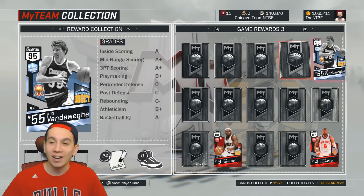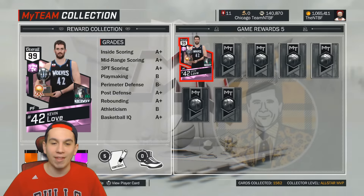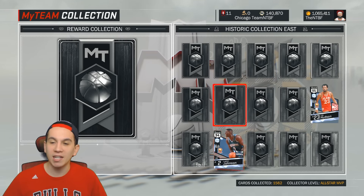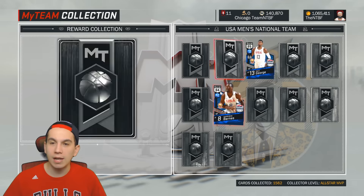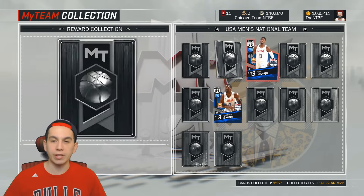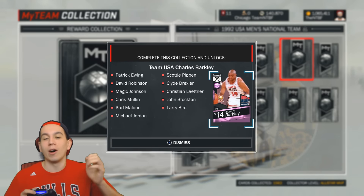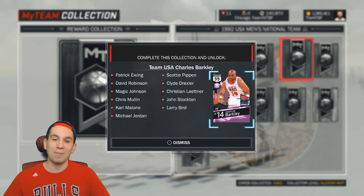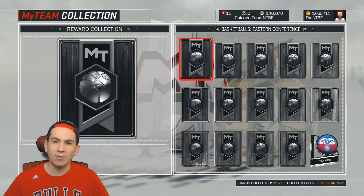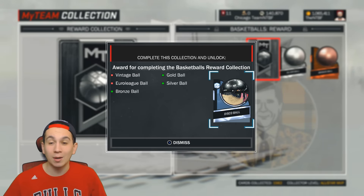We'll just look at some of these Game Rewards. I kind of regret not getting the Pink Diamond Isaiah — I may have to start grinding for that again. We do have the Pink Diamond Love, which is a good sight to see. Then we have the Historic Collection East cards, the Historic Collection West, and the US National team. I wish these cards would be better than they were, because they're super rare but there's really no reward to grind MyTeam Blacktop to get them. They never even added new cards to MyTeam Blacktop. I know I'm definitely not getting this Pink Diamond Charles Barkley.